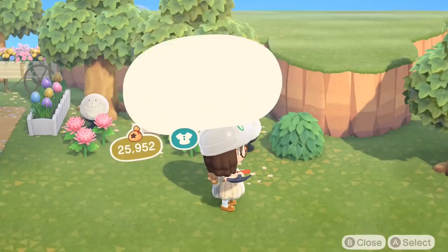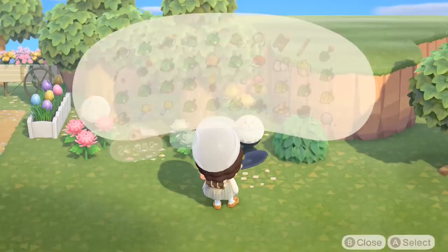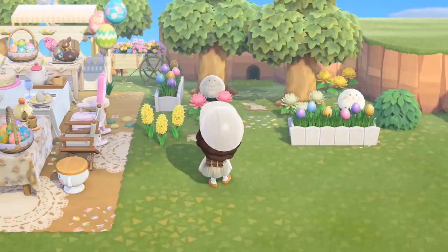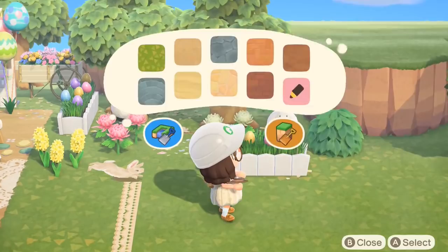Adding in some more foliage. I wanted this area to be like the rabbit hole using the cutout standee and then all the little rabbits around, which I think turned out pretty well. I was kind of happy with it. There's also the running rabbit, which was super cute as well.